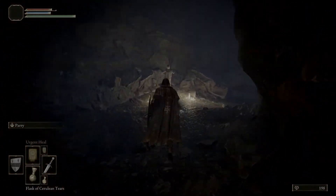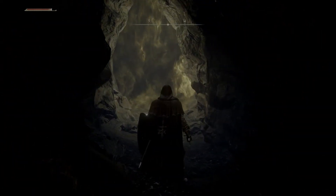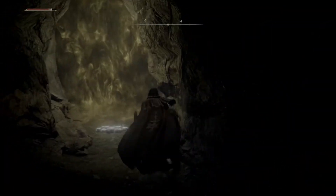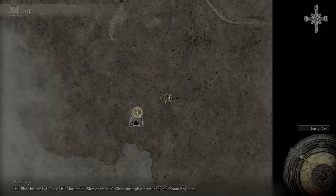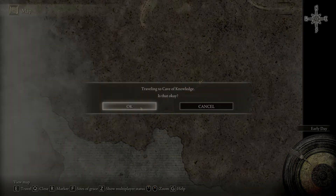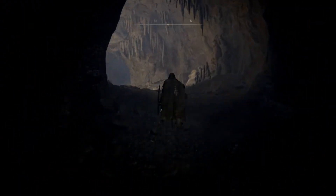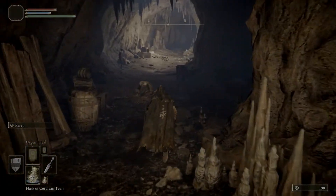Coming up to this stake right here — this is the Stake of Marika. When you're in this area it usually signals a challenge ahead, and behind those misted barriers there's usually a boss. If you're ready you can go in; if not, try hitting G to open the map. You navigate with WASD and can fast travel back to the first site of grace you activated. One thing that happens when you rest is it resets all regular enemies (not bosses), so you can practice again.